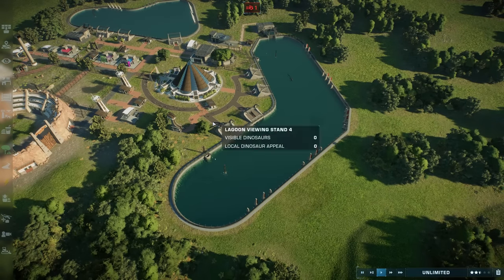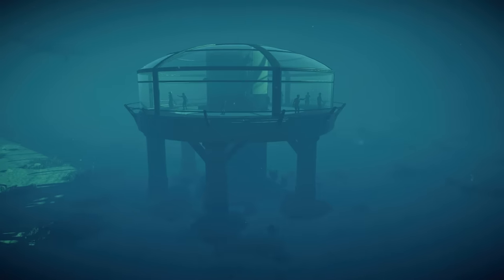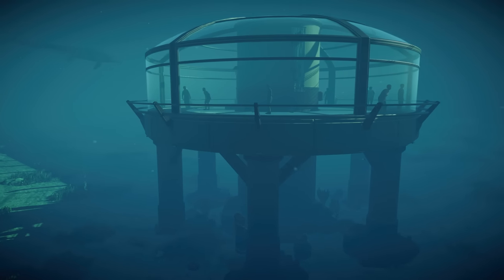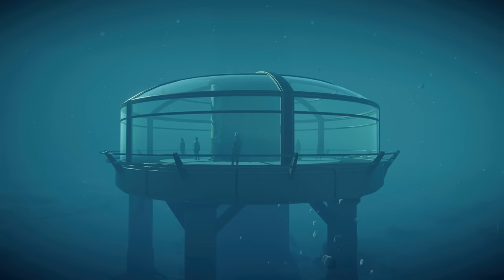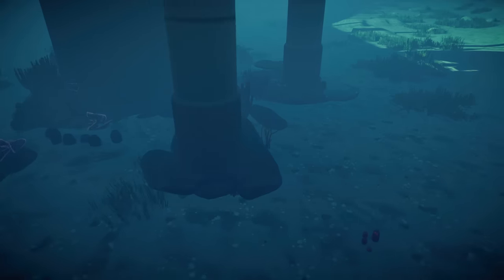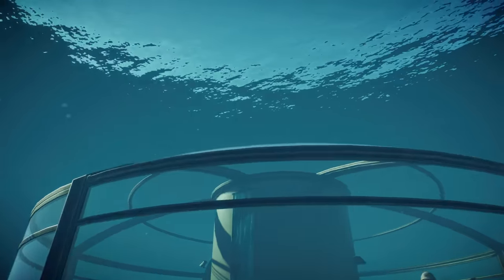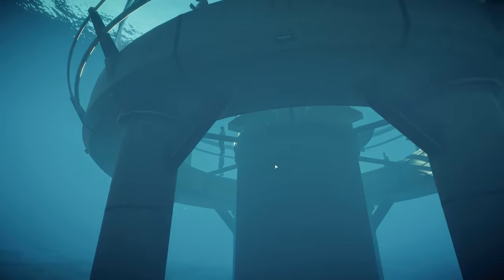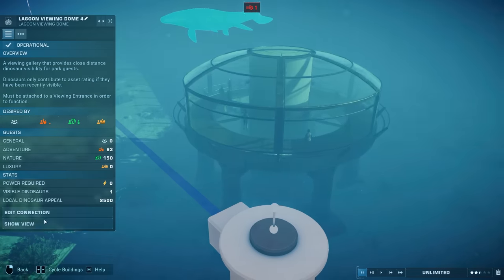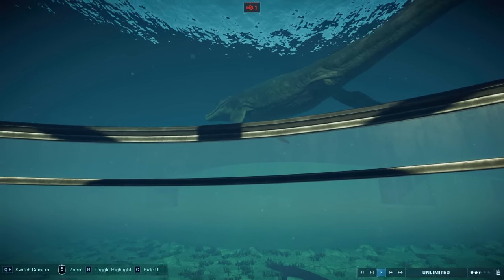Let's check out next the Lagoon Viewing Dome. Our Mosasaurus is about to approach. We have this brand new Lagoon Viewing Dome, also part of the free update. It's a pretty standard-looking building but it does the job. It comes with its own rocky little pillars, a little bit of coral, inbuilt into the design of the building itself. It's got this really cool kind of glass flooring right there in the middle.